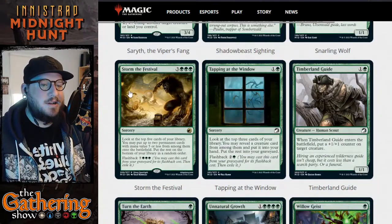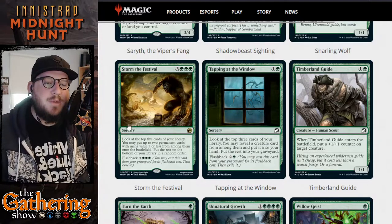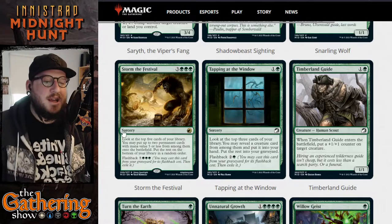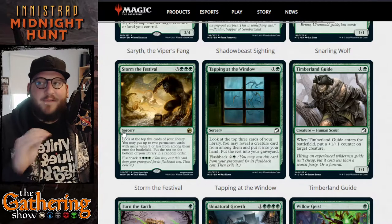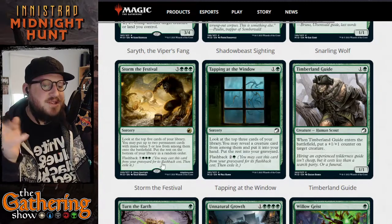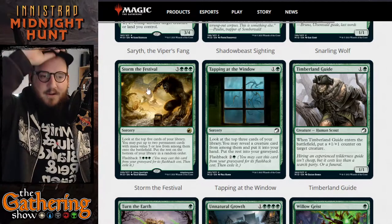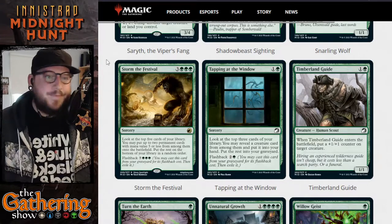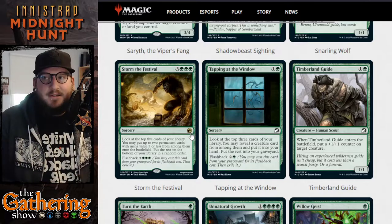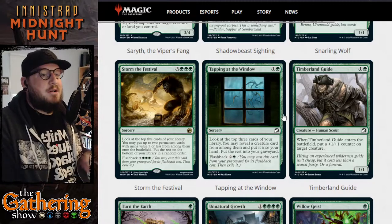The next card is Storm the Festival — for three and three green, it's a sorcery. Look at the top five cards of your library; you may put up to two permanent cards with mana value five or less from among them onto the battlefield. Put the rest on the bottom of your library in a random order. It has flashback for seven and three green. So casting both, you get to put four total permanents of five mana value or less onto the battlefield straight from your library. Pretty bonkers sorcery.